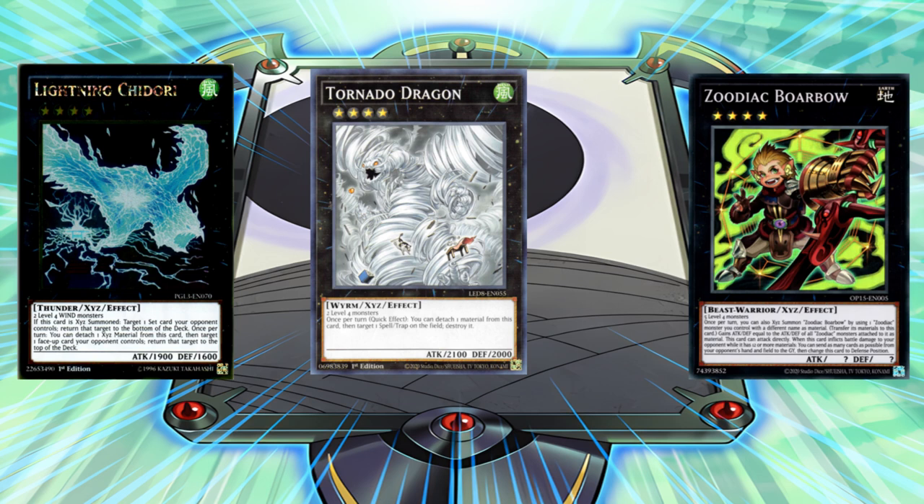We have Tornado Dragon. This is a card that's not aged so well, but I believe it's sort of okay — we have other forms of removal for back row now, like Lightning Storm, which has come into the game rendering Tornado Dragon somewhat less relevant. We have then Zoodiac Boarbow — putting this on top of any Zoodiac main deck monster is completely busted and broken. As a newcomer to rank 4s, these are the rank 4s you want to play. Even though Tornado Dragon has been power-crept a bit, it is still a fantastic card and should be considered for a great rank 4 toolbox.